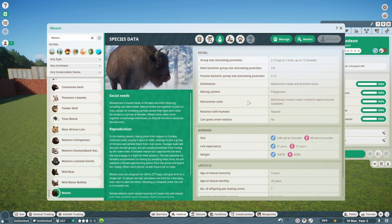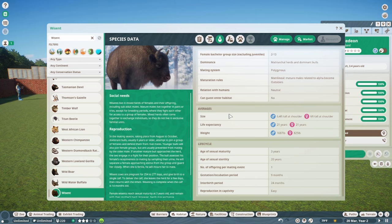You can have up to one male and 12 females for a matriarchal herd. Wisents live in mixed herds of females and their offspring, including sub-adult males. Mature males live together in pairs or trios except during breeding periods, when they fight each other for access to a group of females. Mixed herds often come together to exchange individuals, so they don't have to live in exclusive familial units.